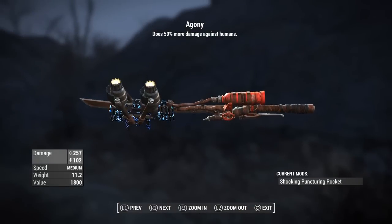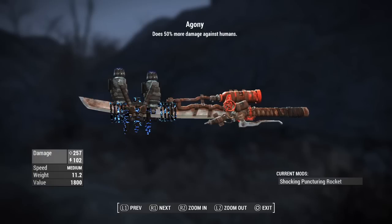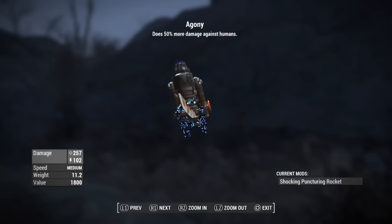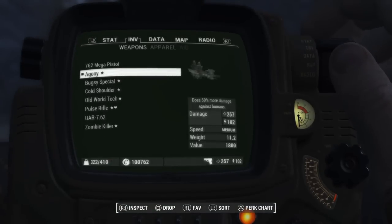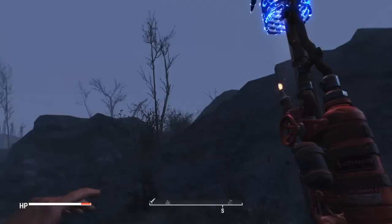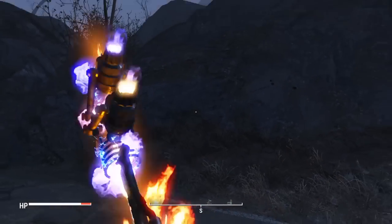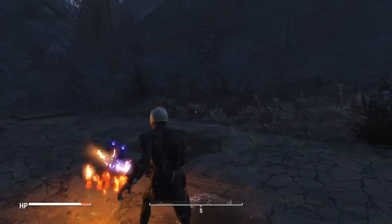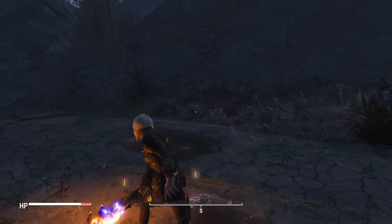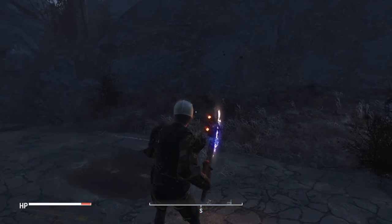This next one's going to be called Agony, and this is going to be my shish kebab with a shocking puncturing rocket attachment, so this is going to have a huge damage increase from the normal shish kebab. Now you're having two effects, and it is definitely an awesome one. For your melee users, this is going to be a really good one.